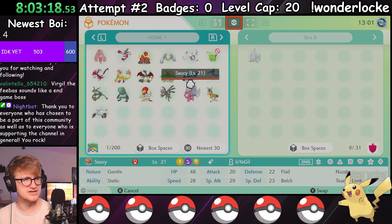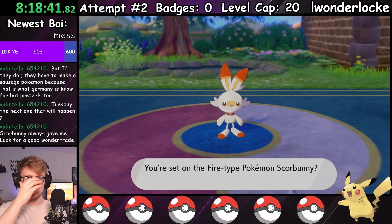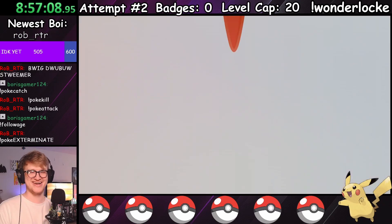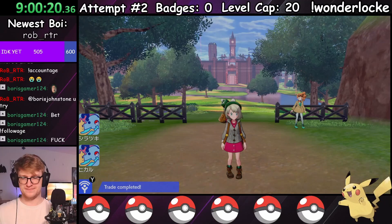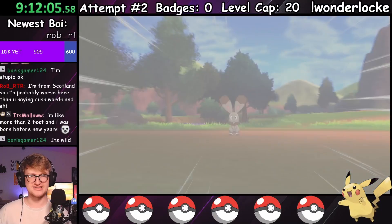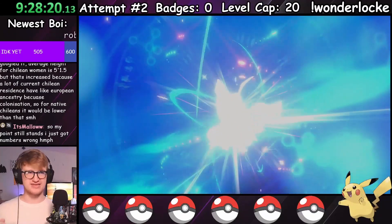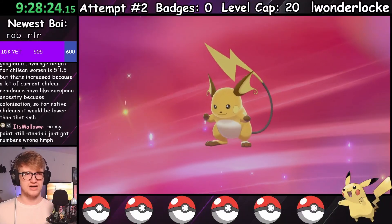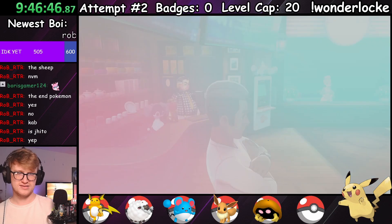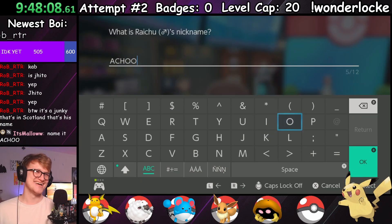After picking Scorbunny to be the first sacrifice to the Gods of Wonder, I got myself a Nickit and a Squovit as further offerings, as well as the gift Eevee from the Wild Area Station to maximize my encounters. After way too many attempted trades, I ended up with a Pikachu, Wooloo, Meryl, and a new Eevee with a sort of je ne sais quoi. In the Wild Area I caught a Bunnelby that ended up being a Kabuto, and grabbed a nearby Thunderstone for an unfair advantage — another fully evolved Pokémon before the first gym. I managed to nickname Jito the Wooloo and Achoo the Raichu, so not all was lost.